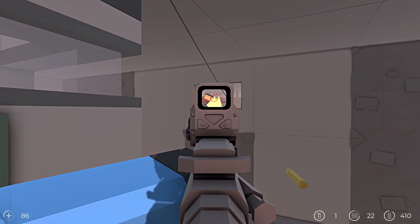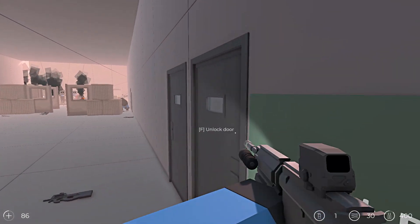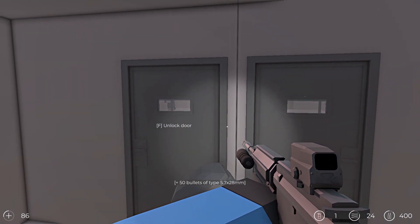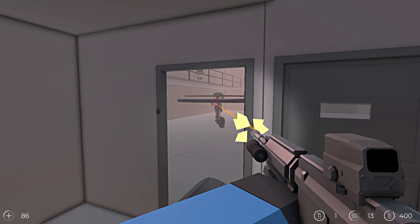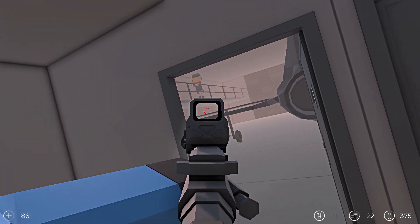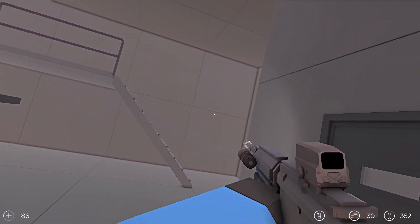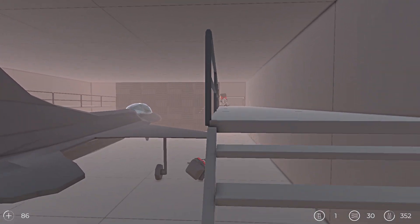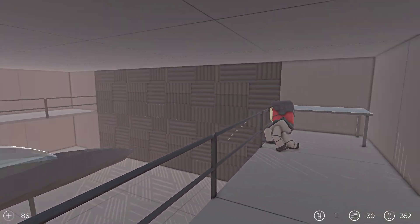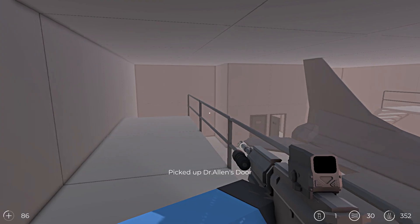Let's eliminate those suckers — easy clip. Here's the jet room, unlock that. There's a literal jet in here! Cleared them out nicely. Do I fly the jet? No, there's a key — Dr. Allen's room. Let's head back.